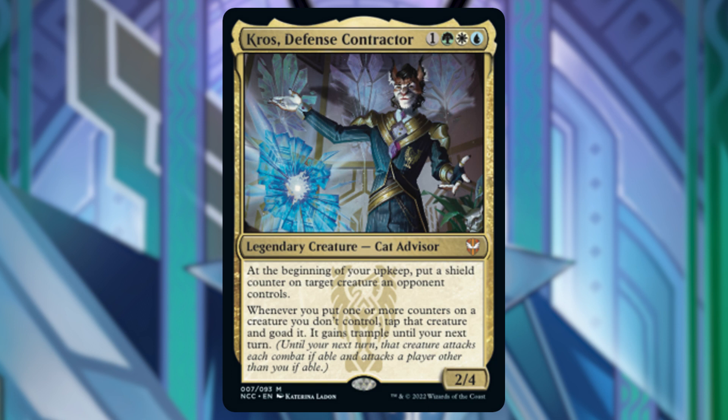Next is Kroos Defense Contractor. At the beginning of our upkeep we'll put a shield counter on target creature an opponent controls — this promotes goading and not counters on our creatures, so I took it out.